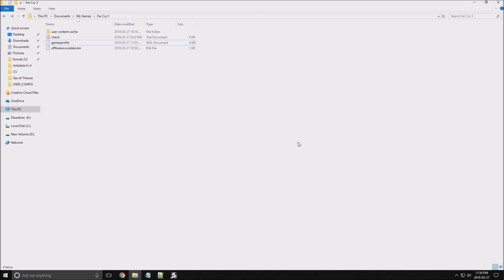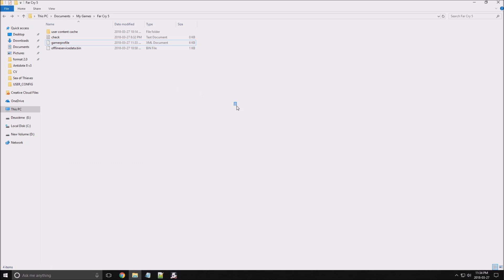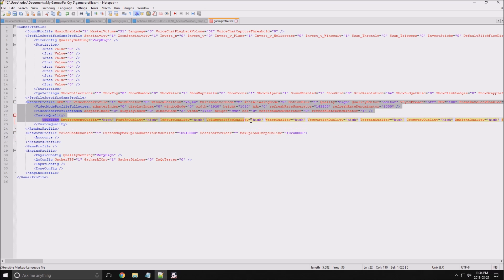Now for the config file: go to Documents > My Games > Far Cry 5 and open the game profile with Notepad++. You will see a file with all the render profile, layer, custom quality settings — these are all the settings you configured inside the game.